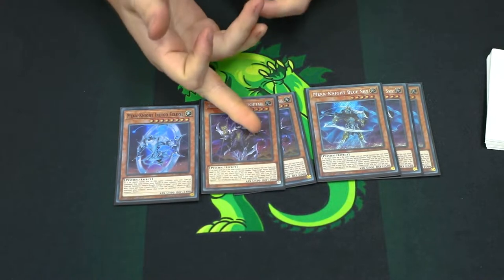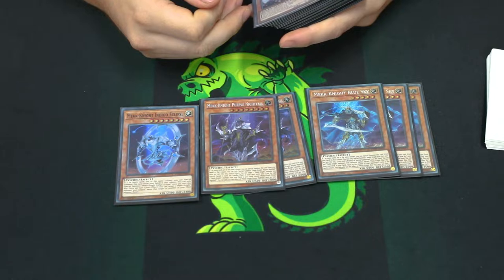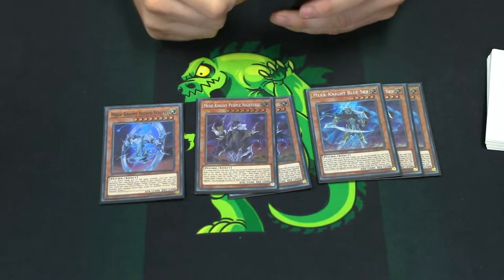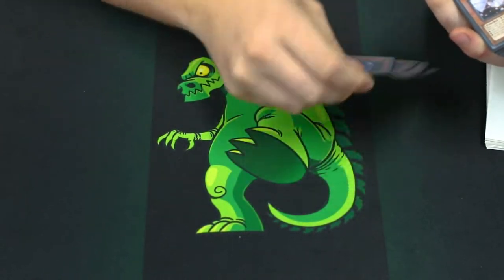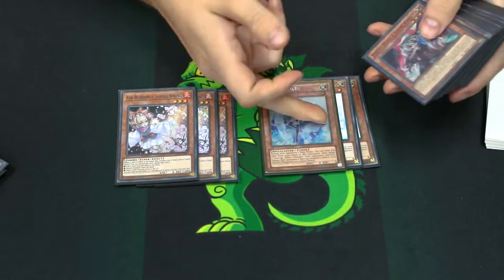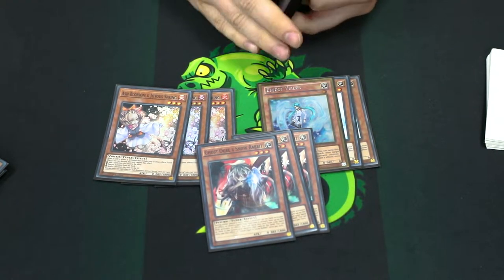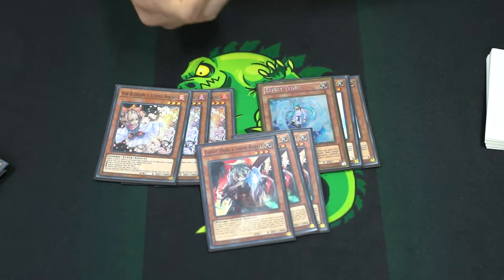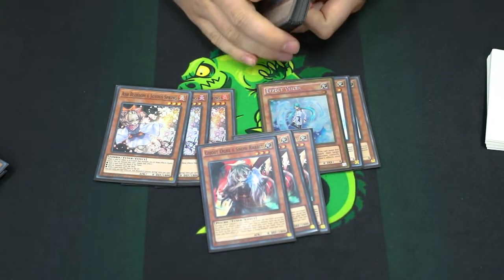A lot of people are playing like 3 of Nightfall and then 2 of Blue Sky, but those decks are mainly focusing on leaving these on the field and beating them down. Mainly you just want to link away with these so you can get a bigger field. For hand traps, play 3 Ash Blossom, 3 Valor, and 3 Ogre. I feel like these are the best right now, especially coming into the next format.